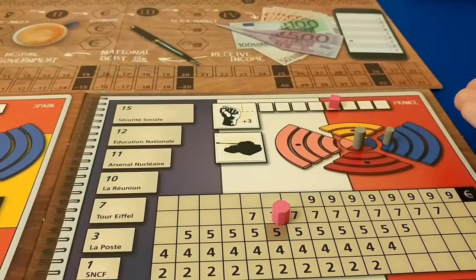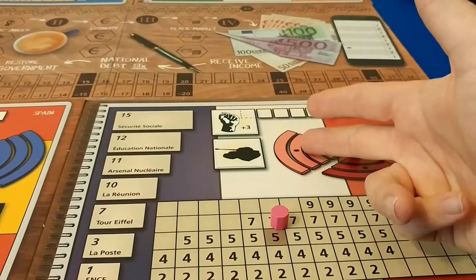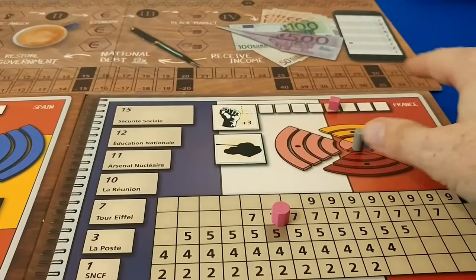The different party positions represent the conservative party, communist party, socialist party, and liberal party. The rules have explanations for what each means.